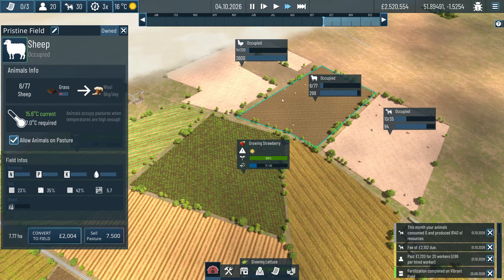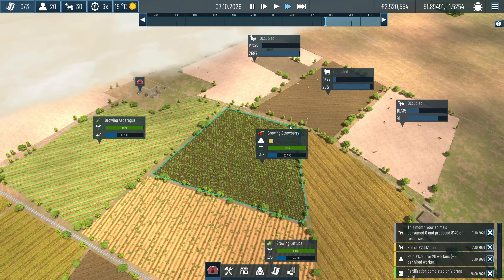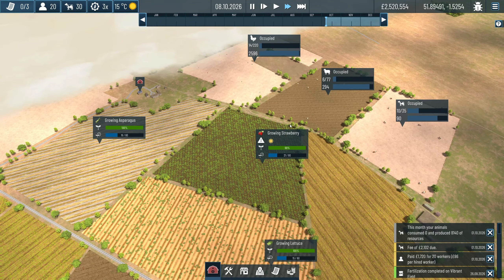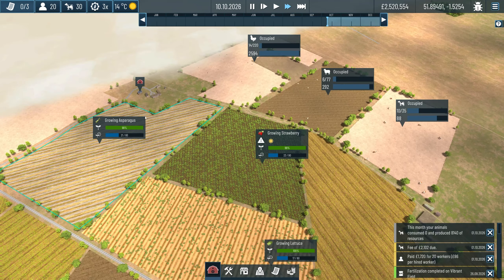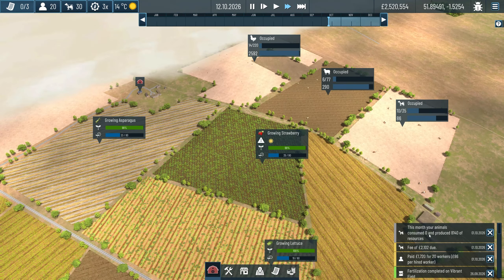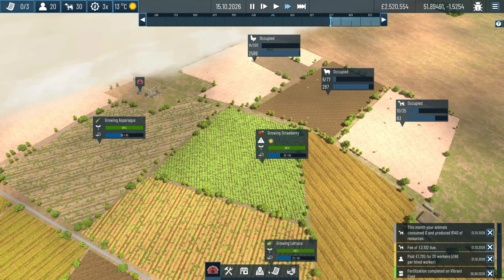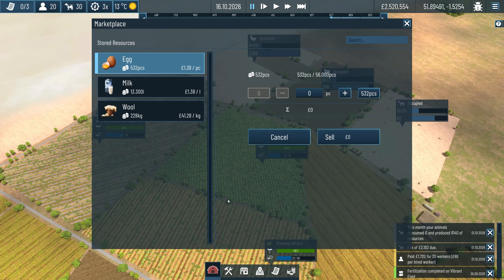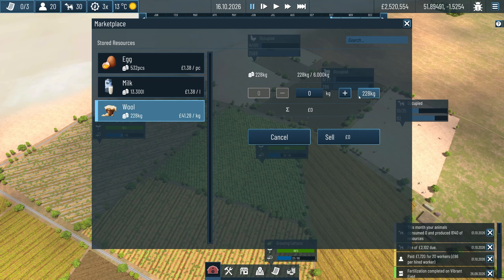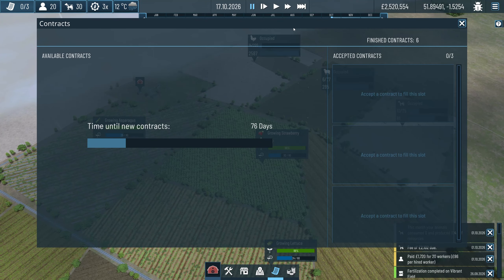The grass is depleting - we'll have to turn the pastures back into fields and send the animals back to their houses on the farm. This month your animals consumed zero and produced 8,140 of resources. In the marketplace, if I sold all the eggs I'd get 700, all the milk 18 grand, and all the wool nine grand. So they will slowly start getting me my money back.